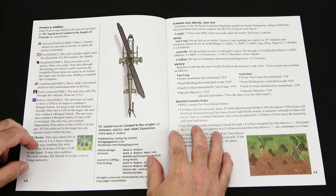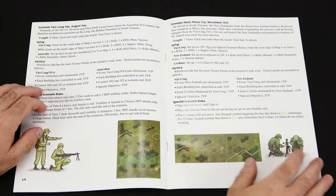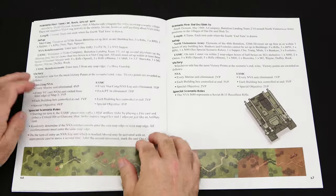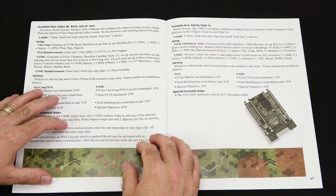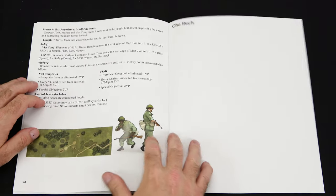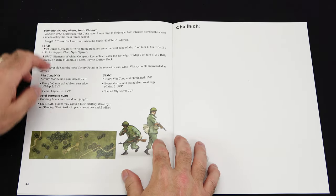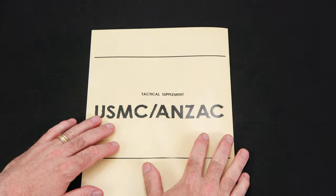Now we have powers and abilities explained. Then we get into our scenarios: Scenario 1, Scenario 2, Scenario 3, Scenario 4, Scenario 5, and you can see the maps that will be used in Scenario 6, anywhere South Vietnam — and we are at the back of the scenario book.